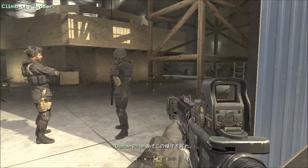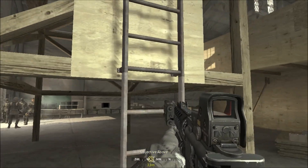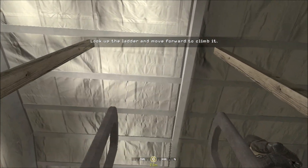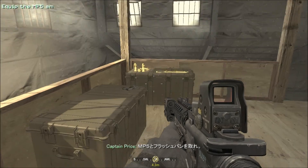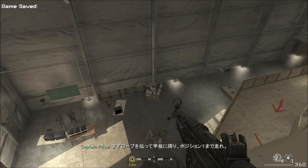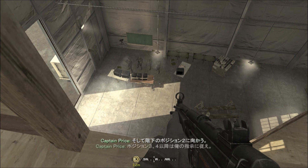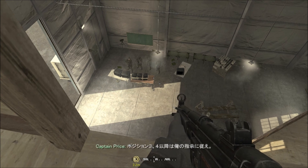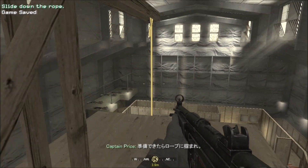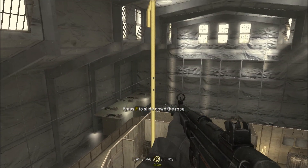Climb the ladder over there. Pick up that MP5 and four flashbangs. On my go, I want you to rope down to the deck and rush to position 1. After that, you will storm down the stairs to position 2, then hit positions 3 and 4, following my precise instructions at each position. Grab the rope when you're ready. Go, go, go!